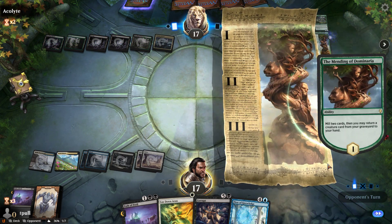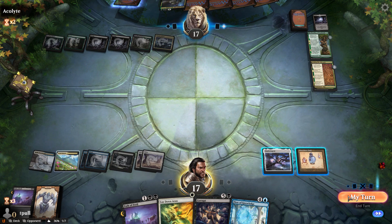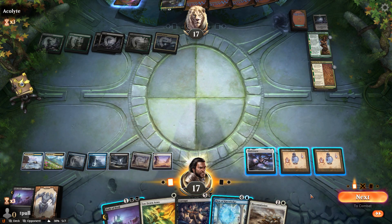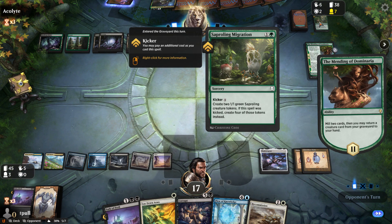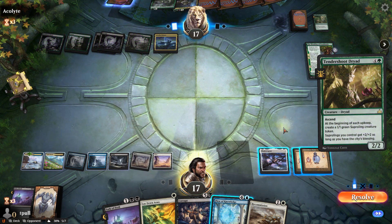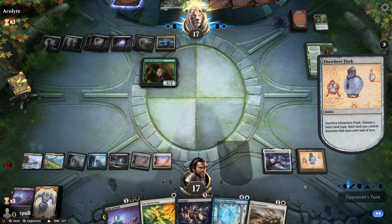Mill two cards — he gets creatures back. He has only two choices really. Then he's going to get all those lands back — only one land, okay. Ooh, another Flask — excellent. Let's wait on that till his turn. Two lands in the graveyard. Well, he's kind of a gross card — the beginning of each upkeep, yeah that's kind of gross. Okay, so we're going to do this: activate ability, turn everything blue.